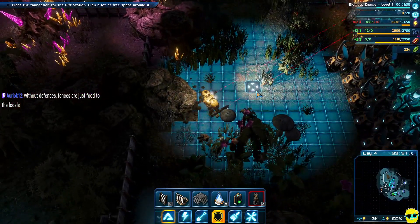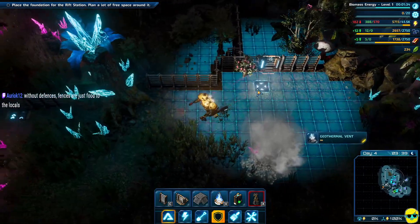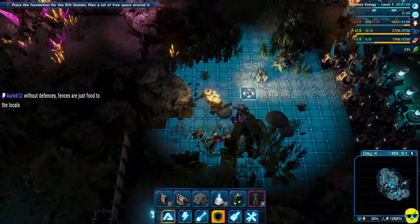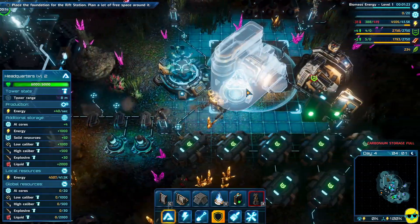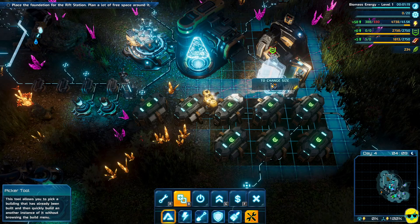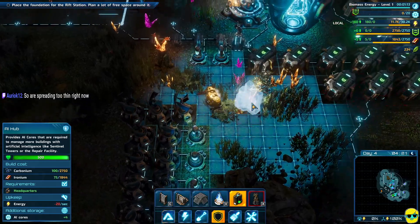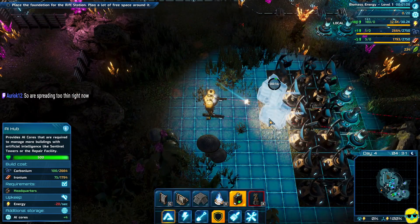Without defenses or fencing they can come in, but at least they'll give me some kind of warning. You're right, I do need some defenses — I'd have to build more AI cores. If you're a Riftbreaker person, is there a reason not to build a bunch of AI cores? I guess they consume a lot of power probably. Spreading too thin — yeah, you're probably right.